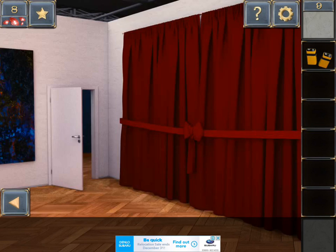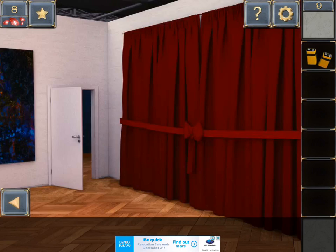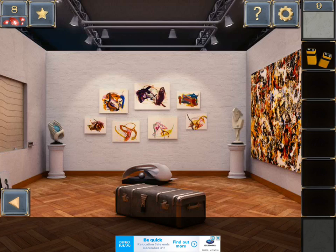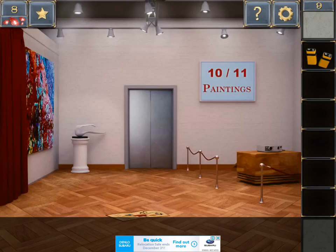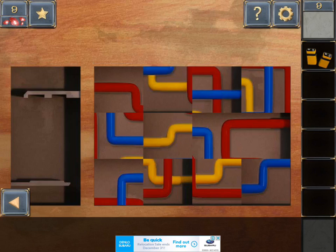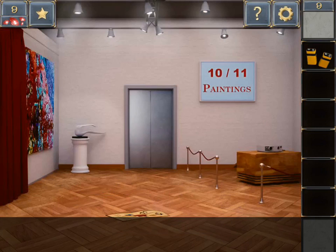Oh God, is this another room? What is this? So this is tapping to the left. Oh God, this is a multi-room thing. Let's look at the right first - there's a gem. Okay, we can't do anything yet. That's okay, we'll come back to you later. There's ten out of eleven paintings.